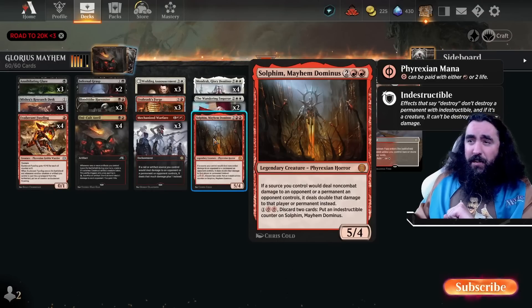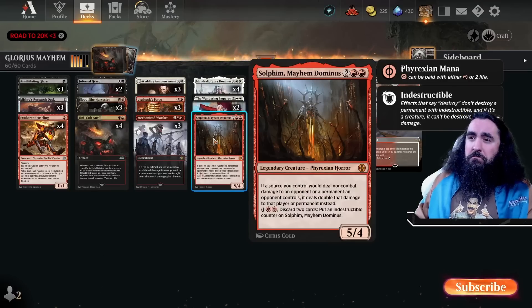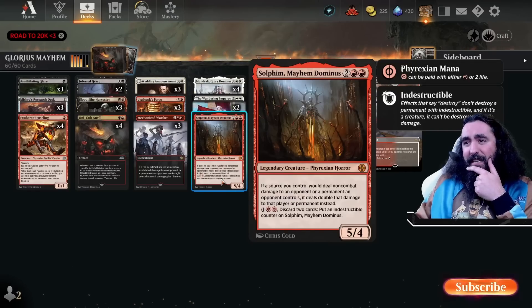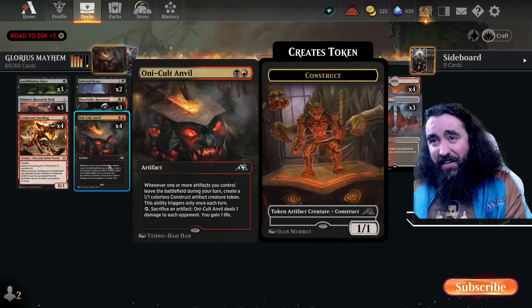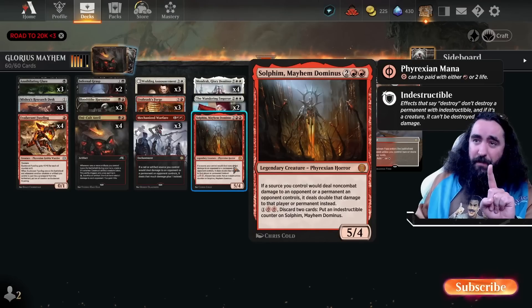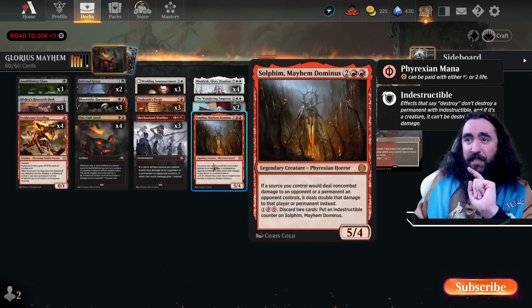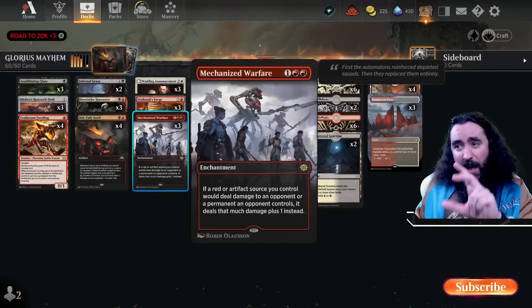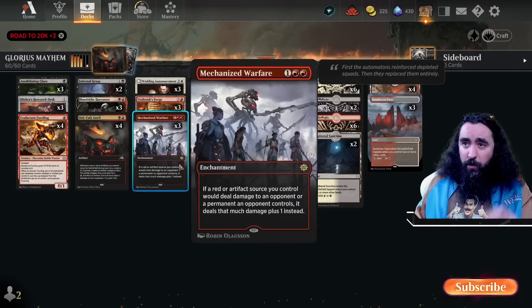Solphim: if a source would deal non-combat damage to another opponent's permanent, it deals double that damage. And what deals non-combat damage all the time? The Oni-Cult Anvil — that is just very darn nice. So at the beginning, this was a pure Rakdos Oni-Cult Anvil Solphim deck. Then I realized it's just not good enough. But together with Solphim and Mechanized Warfare, we're good. Why do we have three Mechanized Warfare and only one Solphim? Because our artifacts can attack and yield some damage, and that is very darn good with Mechanized Warfare.